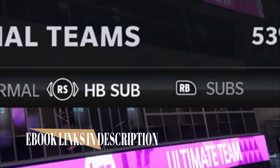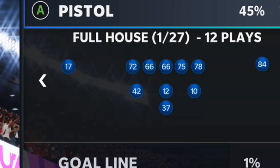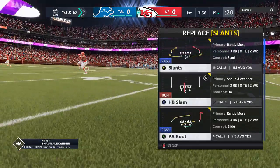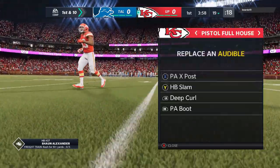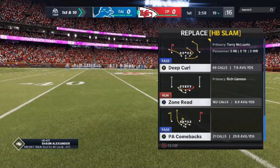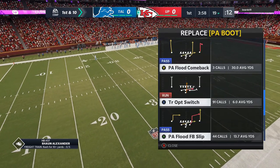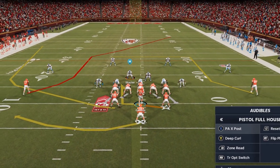This formation has a very special sub package — if you hit the right stick to the left one time, you'll get wide receiver backfield. This is what puts Tyreek Hill as a running back; you can see this running back turns into number 10. Now I have Tyreek Hill at one of my running back spots, and I'm going to pick every single play around that. All these run and pass plays — halfback off tackle, the PAX post, the deep curl — feature this particular position. The zone read is probably the best run play in this formation, averaging nine yards a carry, and it's going to go way up with Tyreek Hill running it. I also have the triple option switch and the PA flood fullback slip in my audibles.